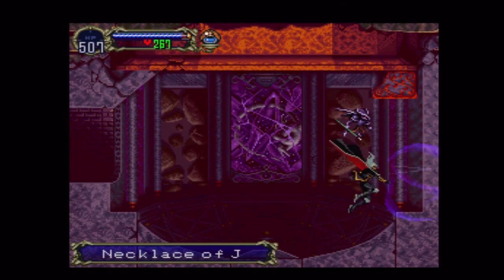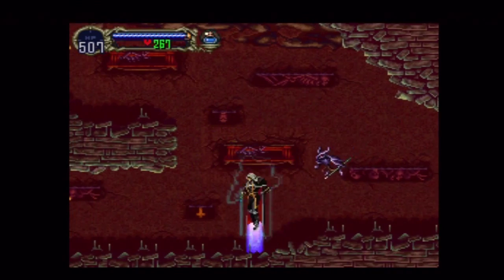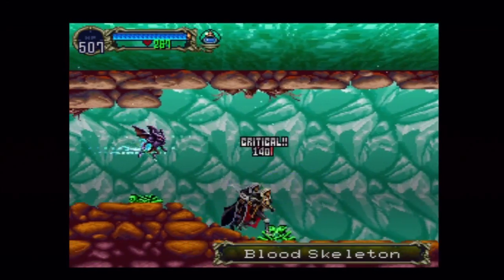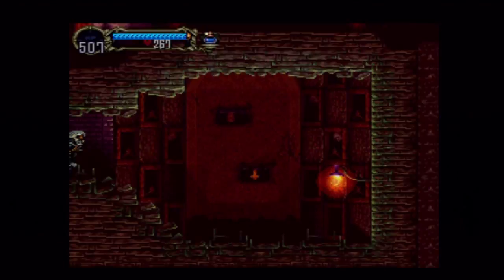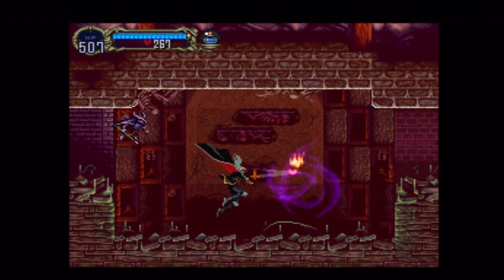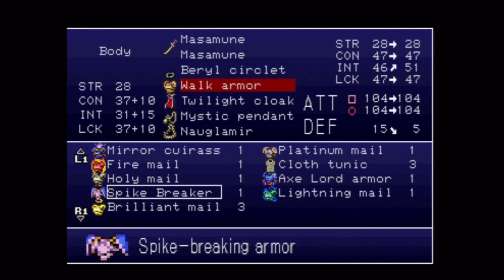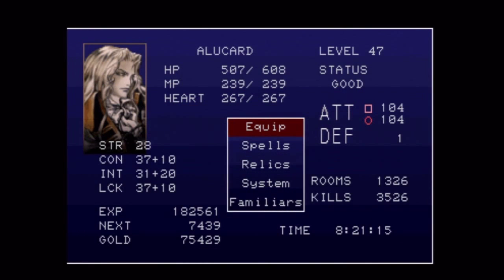This is the Necklace of Jay — one of the original necklaces you start with — but it's just plus 5 and we now have a plus 15 necklace. We are nearing the boss room. He's guarding the Power of Mist, which turns you into a gas cloud, and when you're in Mist form you'll be able to attack enemies while in that form. Make sure to equip the circlet — it heals HP from lightning damage — and the lightning mail as well, because he's mostly lightning-based, though he still has an attack or two that does cause damage.